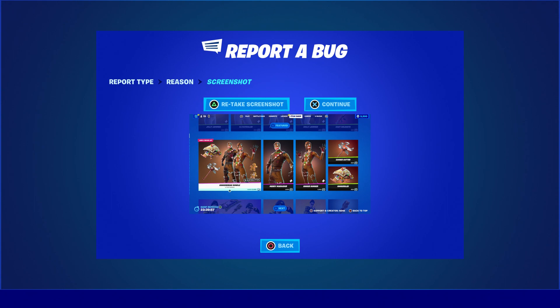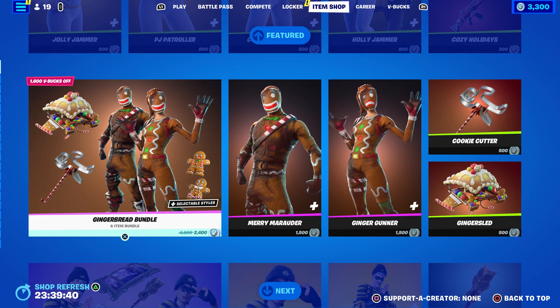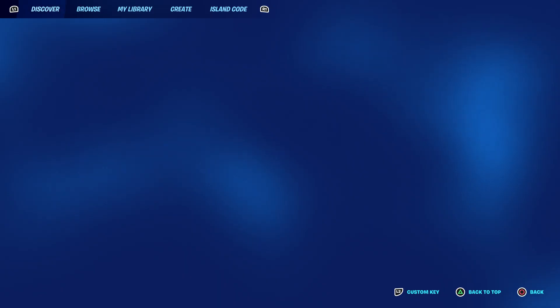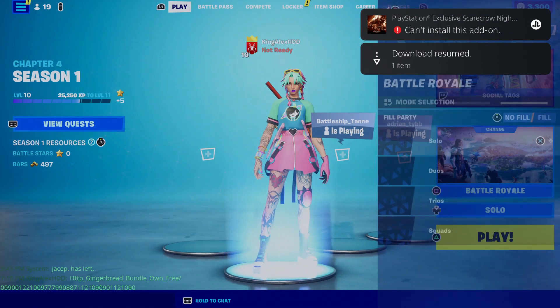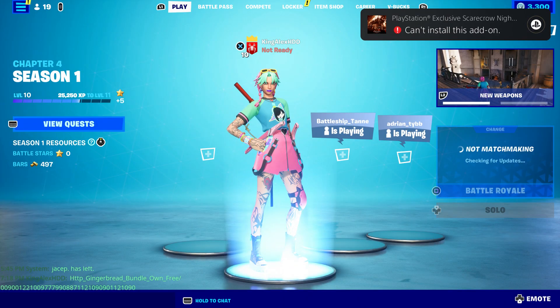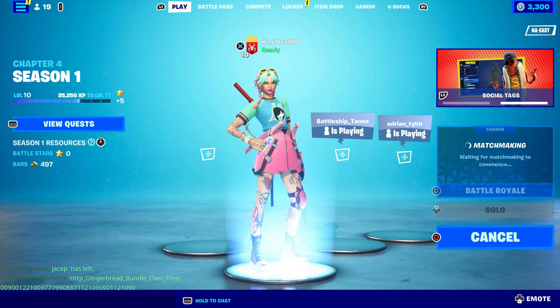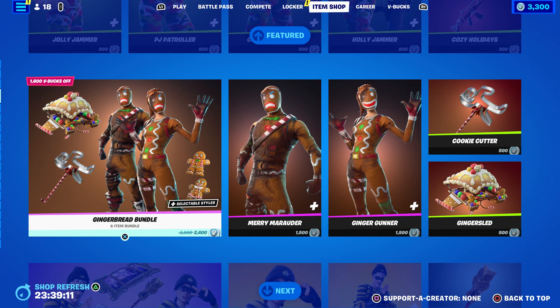Once you go to 'others,' you can see that you're hovering to the Gingerbread bundle. Click continue, click accept, then click close. It should be kind of glitched out but you should be good to go. Then come over here and start up a Battle Royale — start a solo game — and hover to the Gingerbread bundle so you can get it later on.